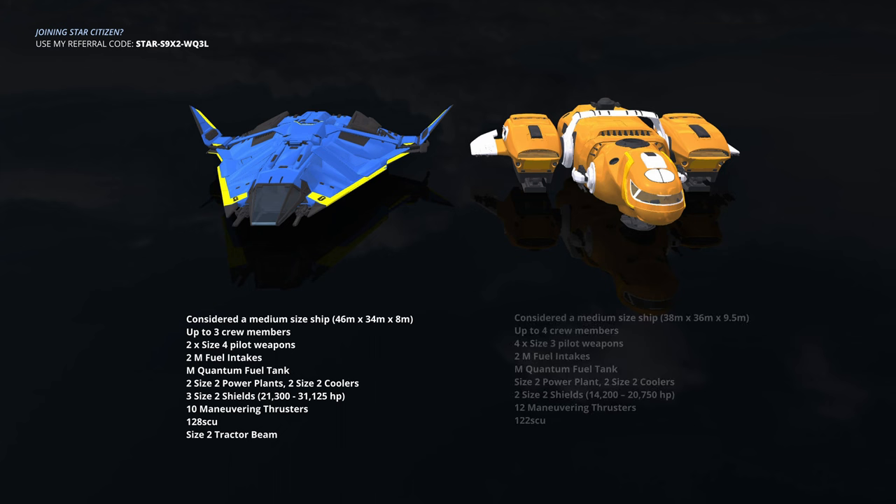Freelancer Max: considered a medium-sized ship, up to four crew members, four size three weapons, two medium fuel intakes, one medium quantum fuel tank, a single size two power plant, two size two coolers, two size two shields, 12 maneuvering thrusters, and 122 SCU of cargo space.